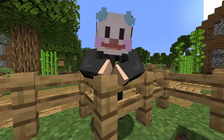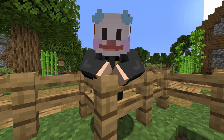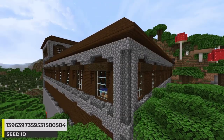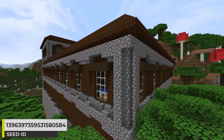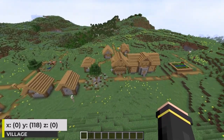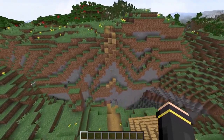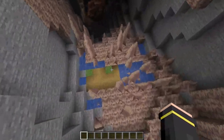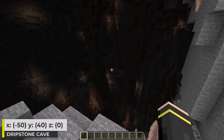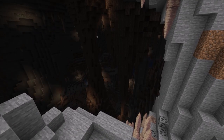Hey guys, for those that don't know, my name is Kirby. On my channel, I often show some crazy structure seeds. And that's what we have here with a village, ruined portal, and woodland mansion all at the spawn area. The village is a plains variant village that generates on top of a meadow biome. It's not the biggest village, but aspects like the path generating over here are pretty cool. And we also get this dripstone cave here — I'm a big fan of caves in Minecraft, and this one doesn't disappoint.